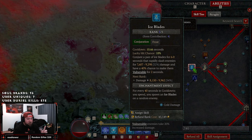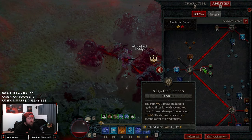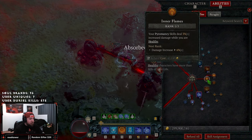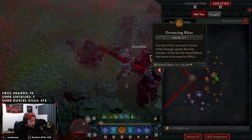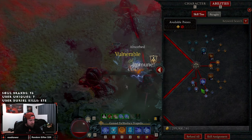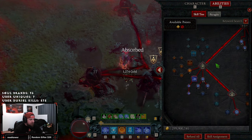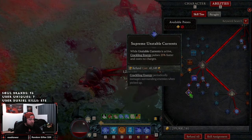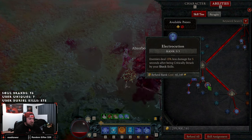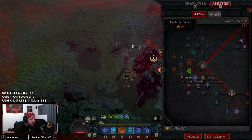Coming down to Conjuration, we're going to have Ice Blades — the only reason we're rocking Ice Blades is to get the times-four Tal Rasha's for cold damage. Then we're maxing out Align the Elements as well as Protection and Mana Shield for as much damage reduction and barrier as possible. We're taking Inner Flames as well as Devouring Blaze for even more crit strike damage, Static Discharge for crackling energy, and Invigorating to help keep our mana basically full the entire time. Then of course Ball Lightning down into Wizard's Ball Lightning for even more damage.